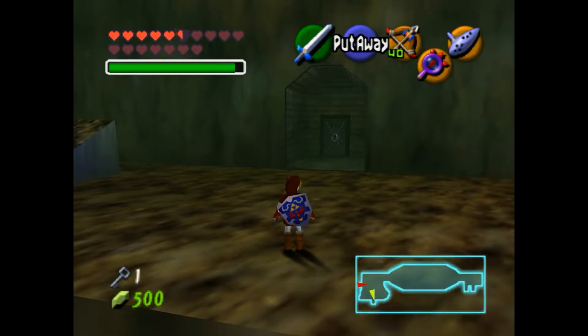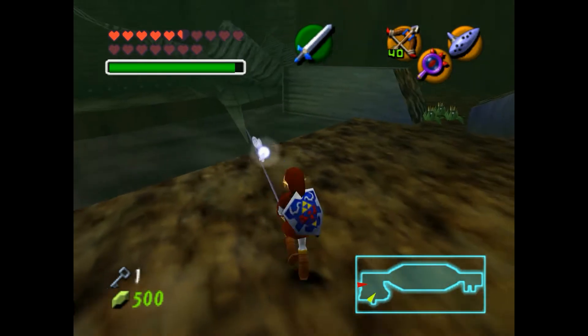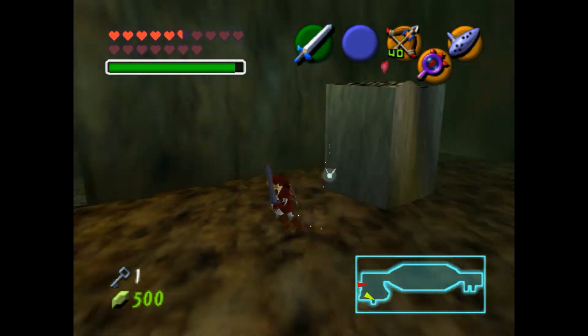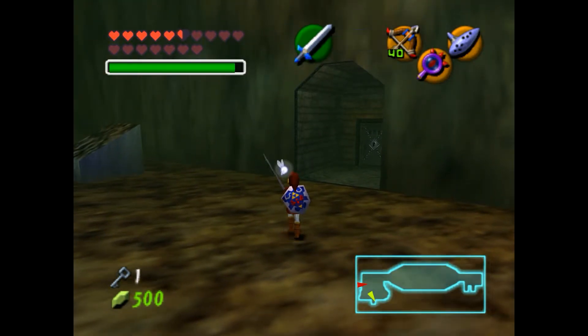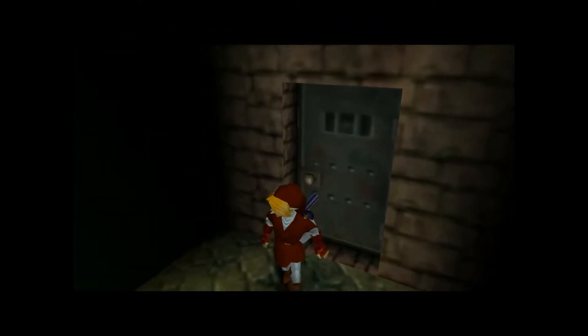Hey guys, this is Eskimo Poodle, and we're back to play The Legend of Zelda: Ocarina of Time on Nintendo 64. Last time, we rode the Boat of Doom to get to the underground area. We went through the door, there were lots of four hands — four masters or whatever. We split them into three, they were blown over to fire, it was great. We got ourselves our boss key and our key to get through this door, so let's get to it. I think we're very close to the boss, actually.